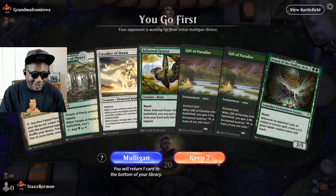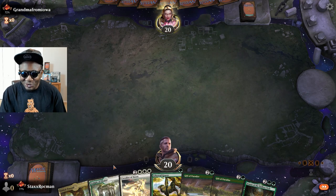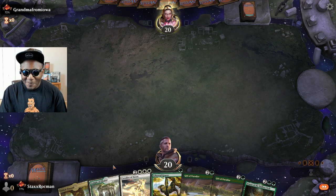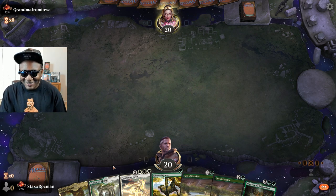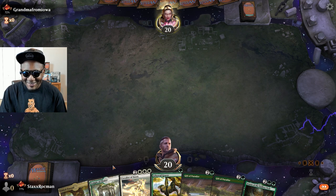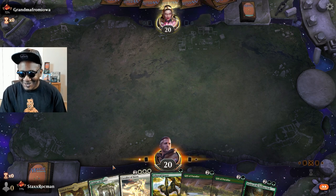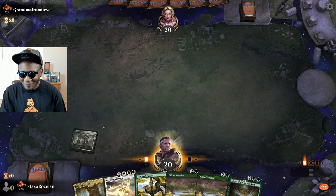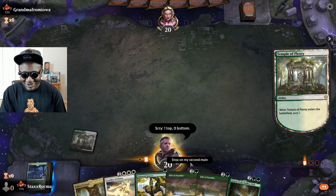Alright, I'm going to keep this opening hand. Hopefully I'll pick up a third land so I don't get screwed here. Playing against somebody's grandma from Iowa — that's exciting. I'm going to be nice to grandma. We've got two lands here, that's good.